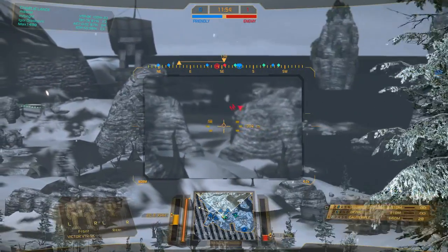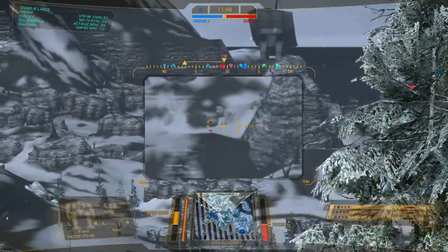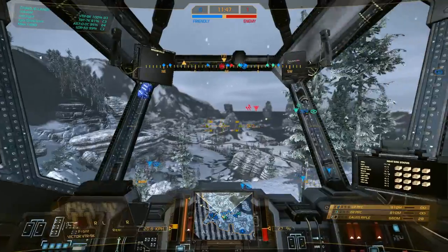Looks like we're kind of kicking their ass — I'm not gonna lie, this is kind of a roll. I hit him because the crosshair went red even though it may not look like it.